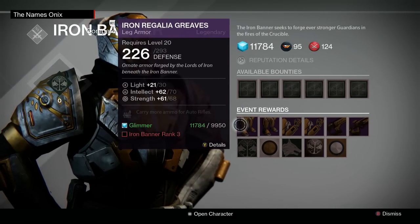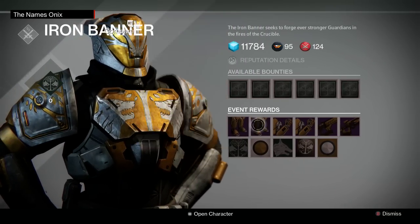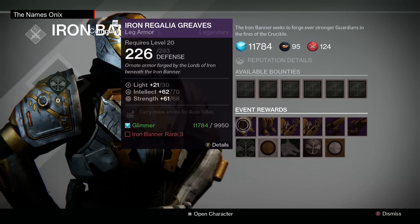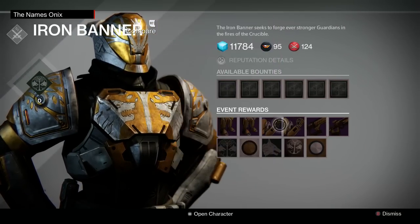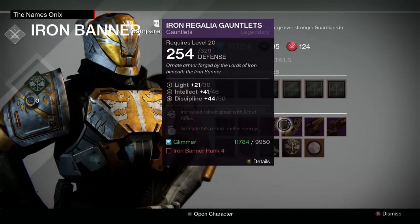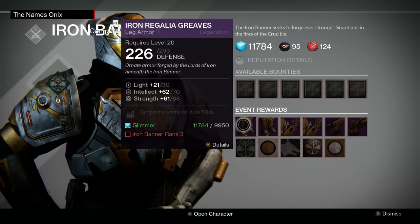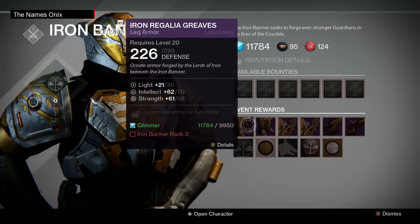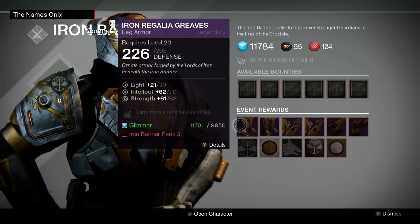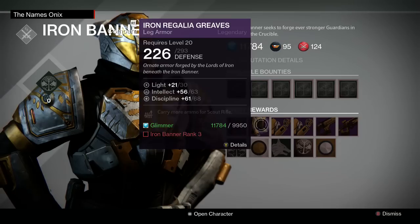All the armor actually goes up to light level 30 now, so if you're still trying to get to level 30, go run Iron Banner. You can get some legs and arms - that's probably what a lot of people still need. They got two different sets of each: one with intellect and strength, and one with intellect and discipline, for both the legs and the arms.